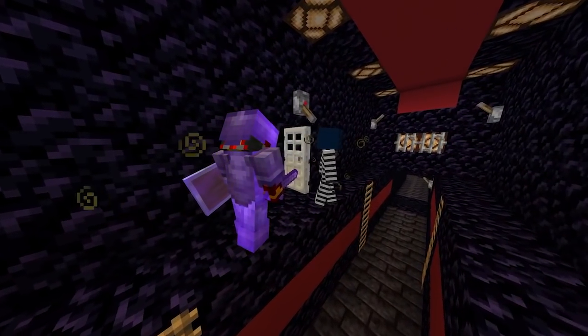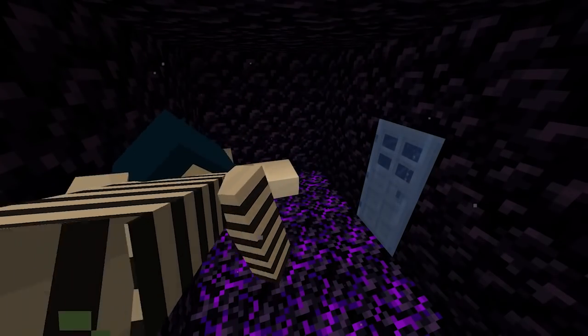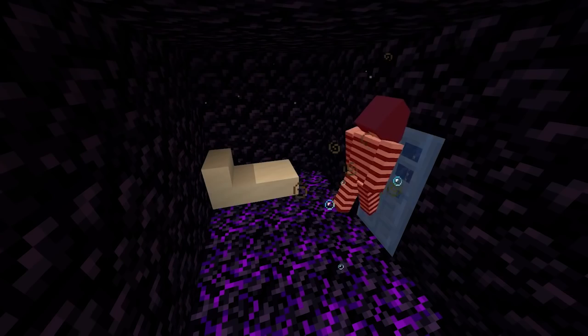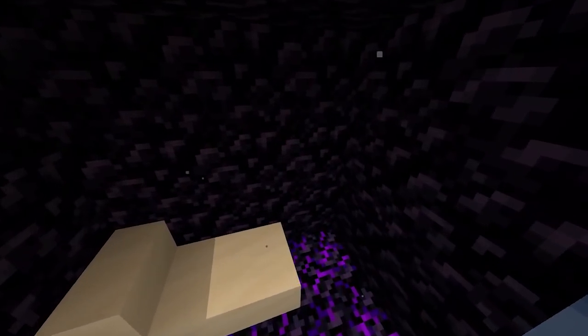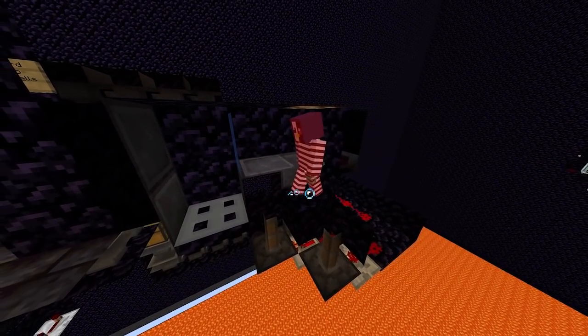The prison is also equipped with 8 normal cells that are way less secure than the main cell, but still pretty hard to escape. You are underwater, and if you try anything, we just have to turn off the conduit and kill you. You will respawn in a small room, reset your spawn, and we will put you back in the cell.